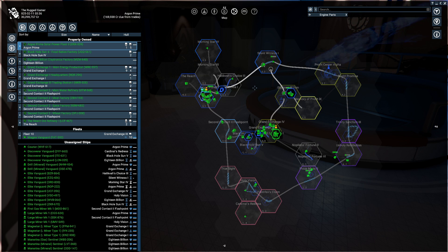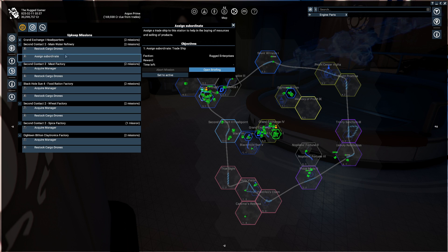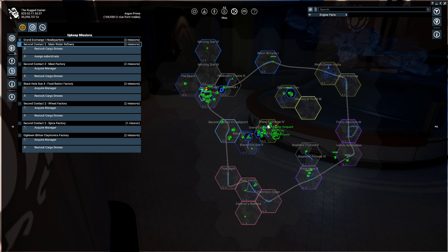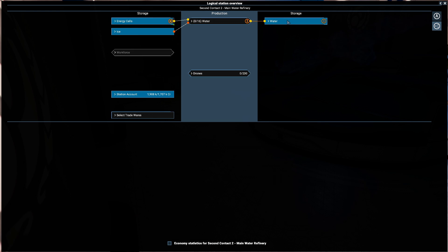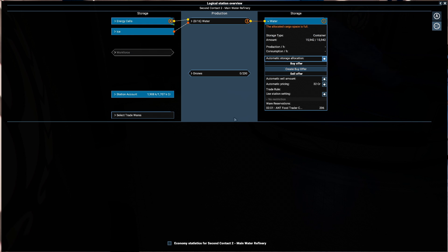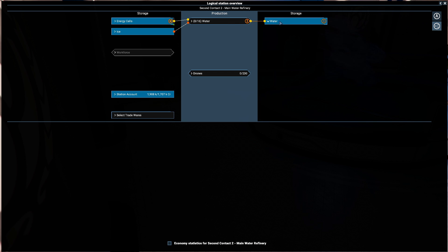We want to get stations all up and running and have this sort of flow in between them. If we go to our mission manager - I've opened them all up already - if you go to your upkeep missions you can see we've got a few that need drones. Almost all of them need drones and a lot of them also need managers. Our main water refinery also needs a subordinate trade ship. If we go to the logical overview you'll see our water is in containers and it can't go anywhere - we're selling it but we're completely full on everything, so it needs either more storage or to start selling this water.